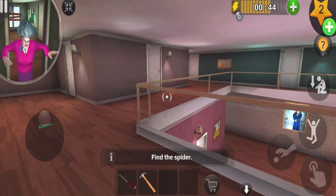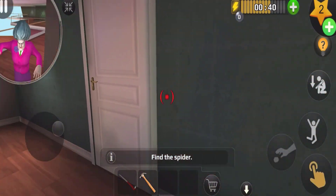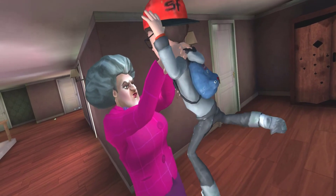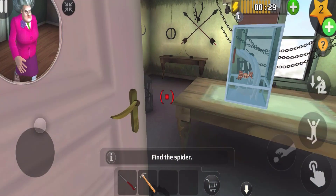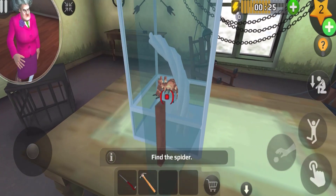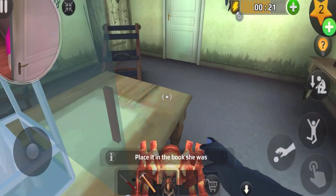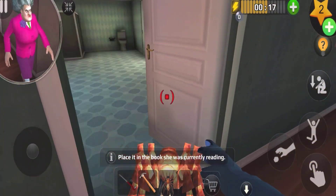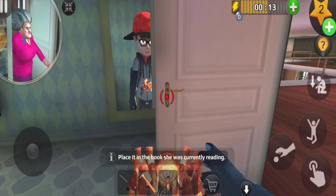Oh no, she got me! We need to find the spiders. Oh my god, I just escaped from her! Here's a spider guys — let's open it up and get the spider. Oh yes! Let's pick up the spider and now we're gonna place it in the book — she's currently leaving, okay, it is downstairs guys.